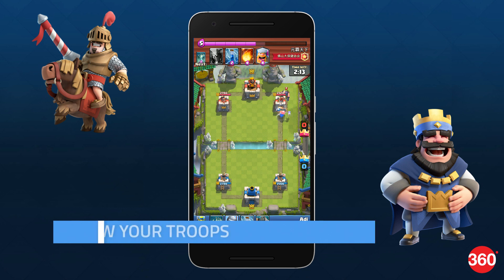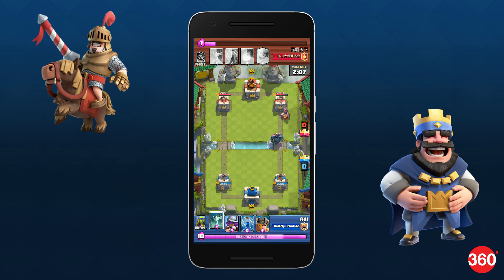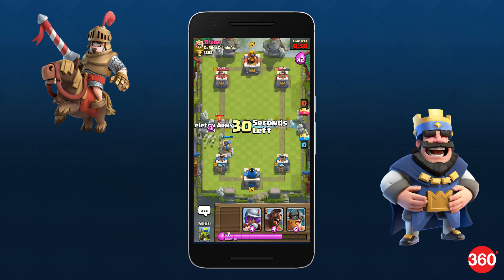There are 74 cards in the game, and you can't just pick anyone to defend from the other. Each card has its strengths and weaknesses, and you need to be aware of them as you play. For example, putting up a skeleton army to stop a Valkyrie is a sure shot way to waste an elixir for nothing. Cards have levels which make them stronger against attacks, so pick the right troop for your deck and upgrade it to improve your chances of winning.